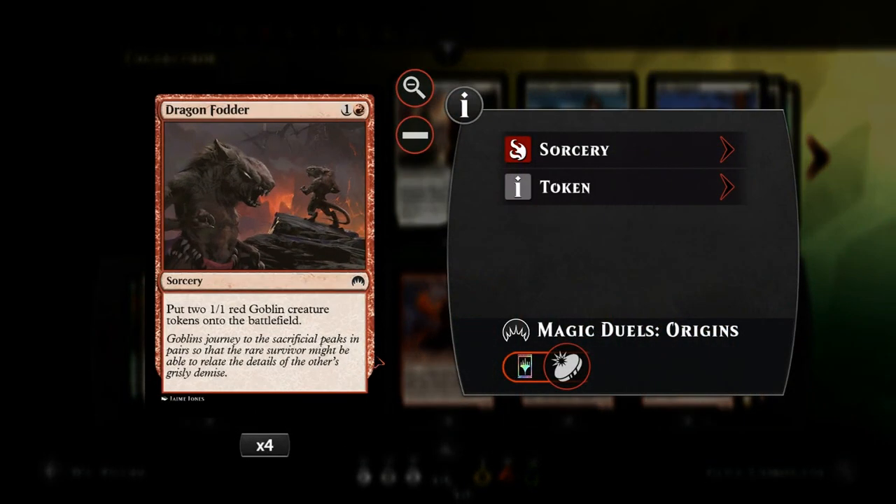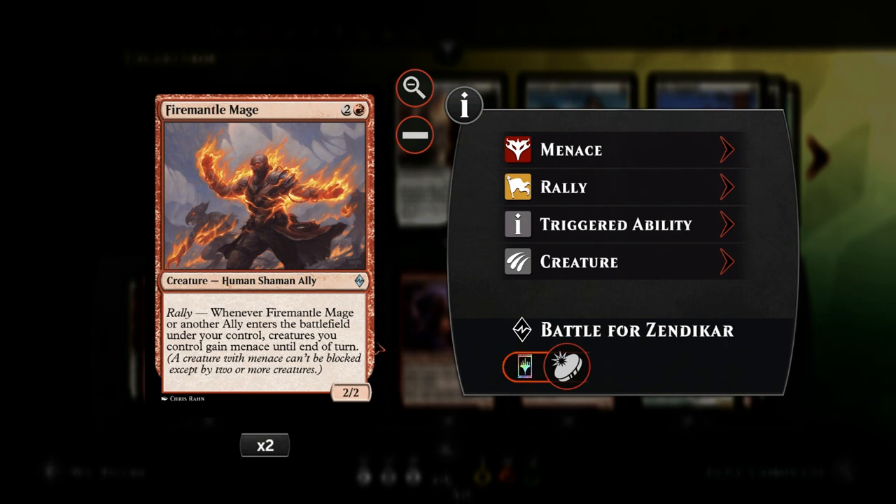We've got four copies of Dragonfather — very efficient, two 1/1 tokens for two mana. Then we've got Fire Mantle Mage, which has the rally ability: whenever he or another ally enters the battlefield while the mage is in play, our creatures gain menace until end of turn. This makes it a lot more difficult for the opponent to block and possibly eat our creatures for free, so we can keep attacking and applying pressure. We do have a decent amount of allies in the deck to enable the rally multiple times.